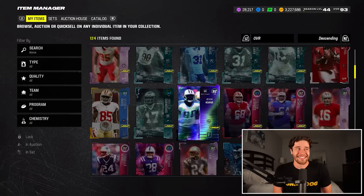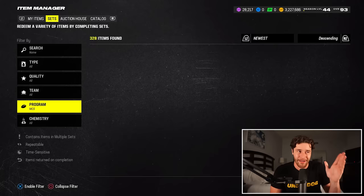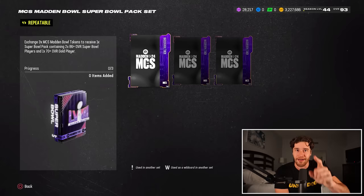Tip number four: if you have MCS tokens, which I know a lot of people do — do not use them in the MCS Madden Super Bowl pack set. The reason I say that is if you hold on to those tokens, you can use three of them to get a free Jonathan Taylor, who can help you with the master MCS player or be used in your lineup. There's another set coming on February 9th or 10th, and that's going to be a much better one to use them on. So just don't make that mistake.